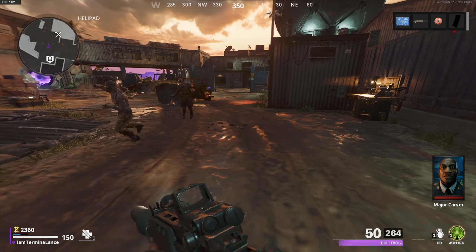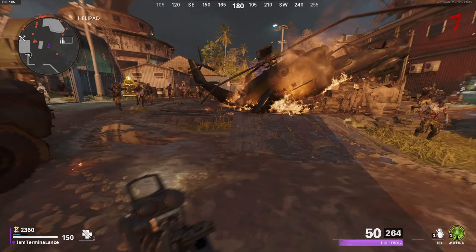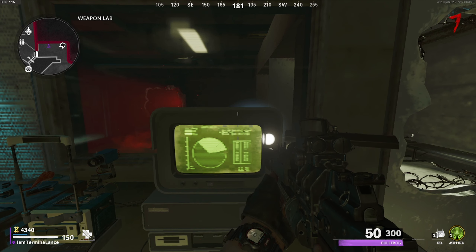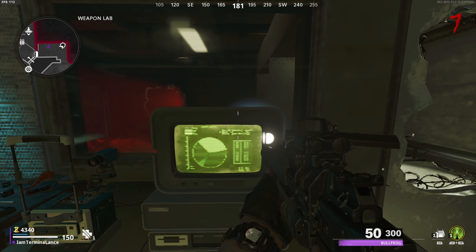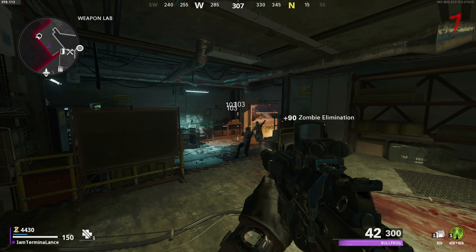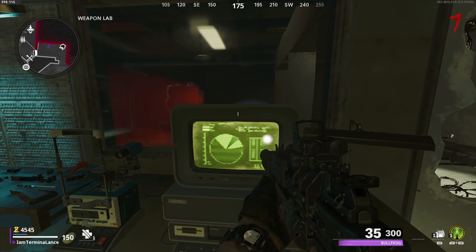Once you open up the lockers, there's going to be a Margo that comes out. If the Margo does not contain the weapon piece, you're going to have to try barracks number one or barracks two depending on where you're at. I started with barracks number two and the Margo gave me the piece on the first try.